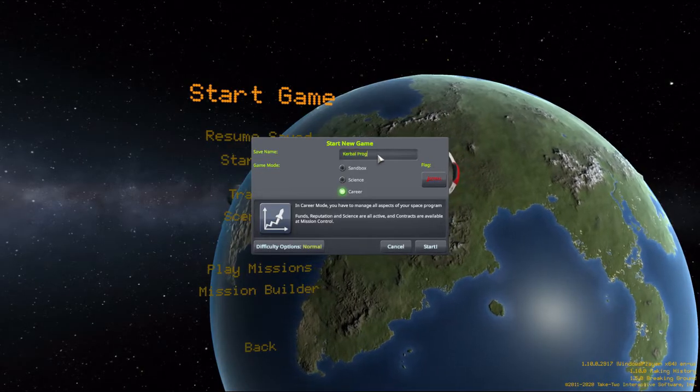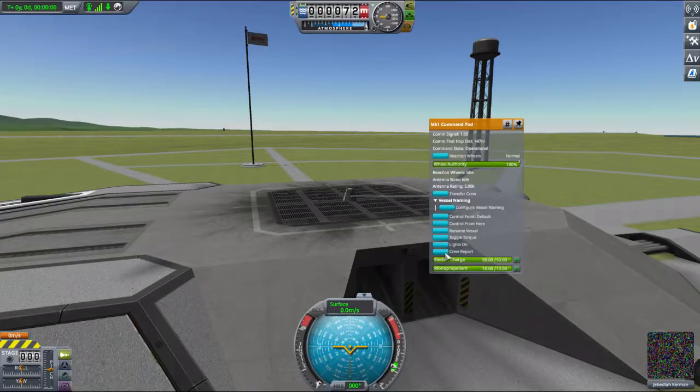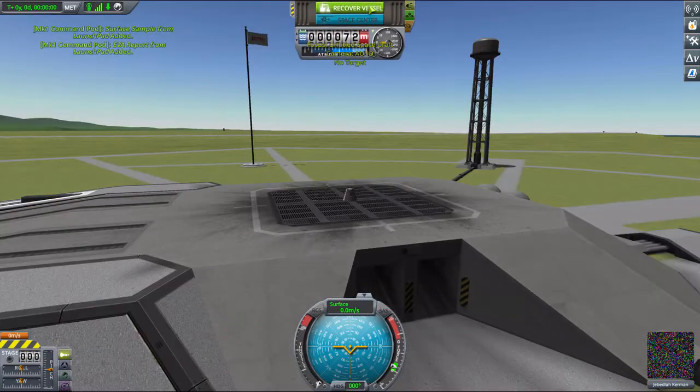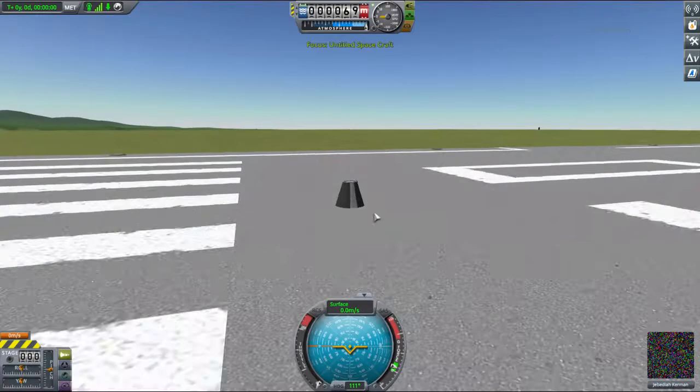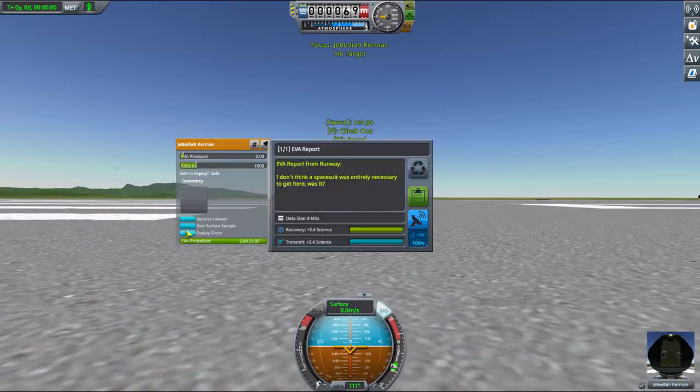Let's start up a new science mode game. We'll call it Kerbal Program because we are not going to space today. Instead, we'll start by doing some science on the launch pad. Jebediah here will give us his crew report, his EVA report, and a surface sample. That gives us enough science to unlock the next node on the tech tree, which gives us the thermometer, which we can use to get even more science. Then we do the same thing on the runway with our new science parts, and we get a little bit more science.